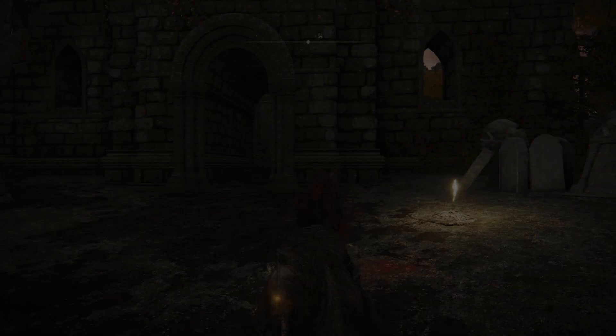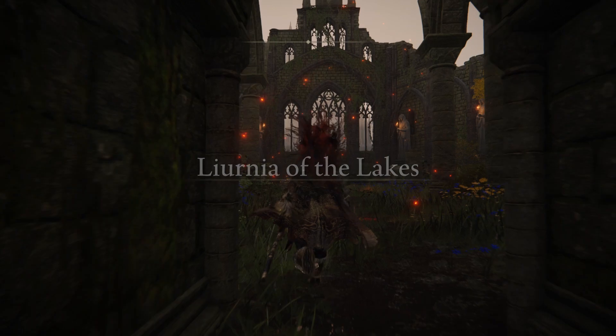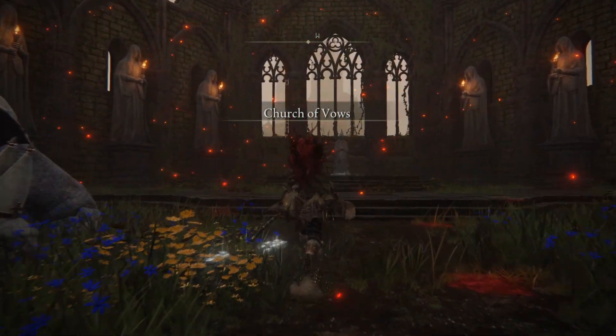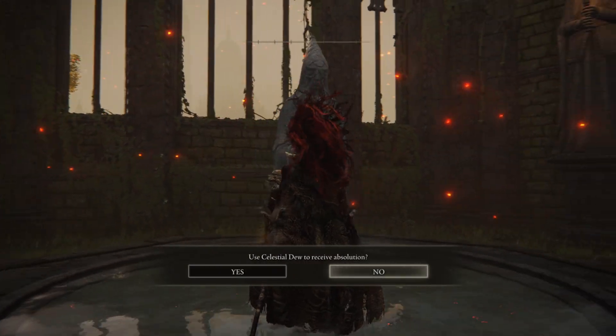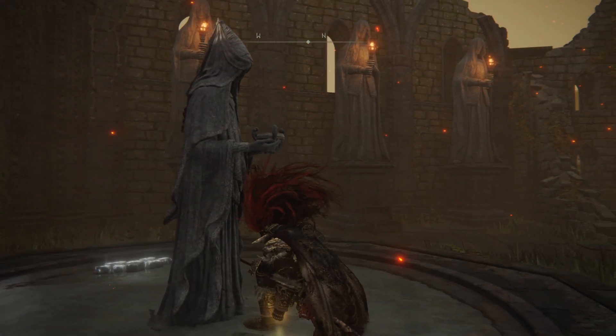Once you're here, on the left you will have Miriel, Pastor of Vows — this big turtle. With him you can give all the sorcerer books you found in the game and buy all different spells from him. Now come to this statue in the center and talk to her. This statue will ask if you want to use a Celestial Dew — the item I showed you before — to receive Absolution.